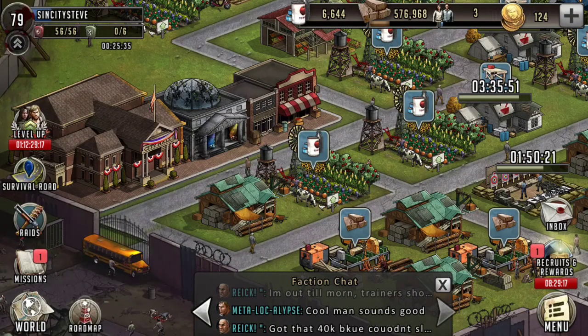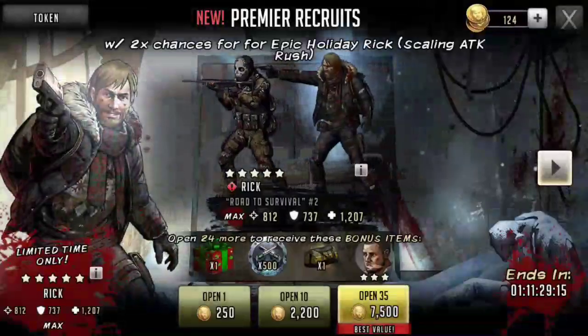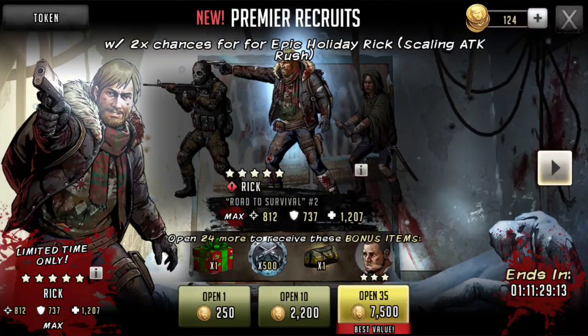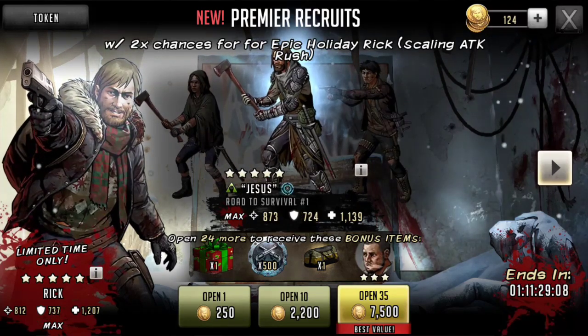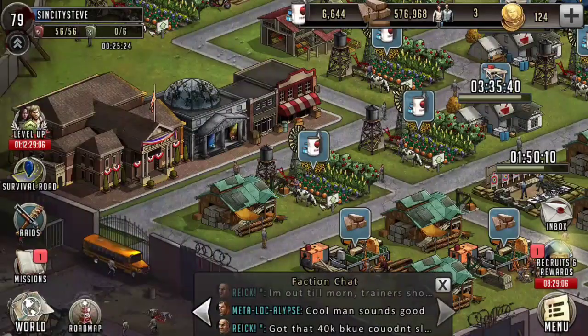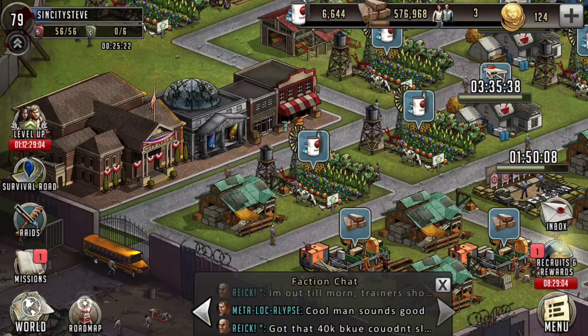It looks like the recruits and rewards show that things are going to be changing in about eight hours, whereas this says that the premier recruits are going to be ending in one day and 11 hours. So take that as you will. If they drop a new character, of course we're going to be doing a pack opening for it — because why the fuck not?